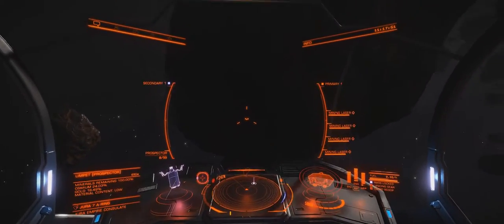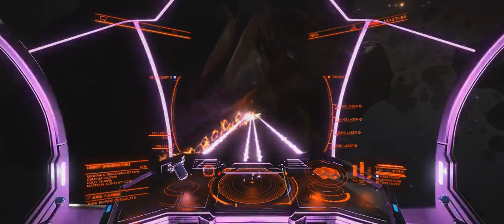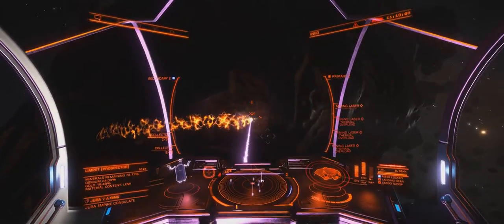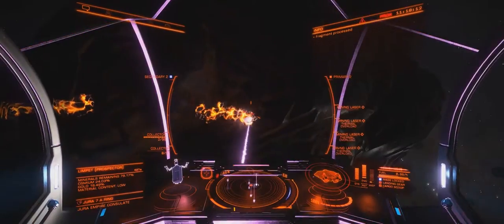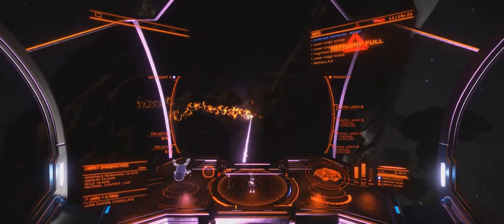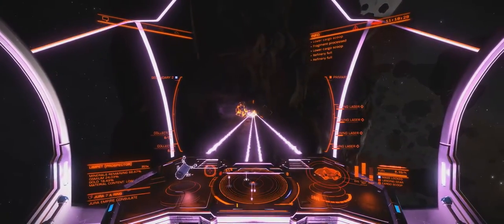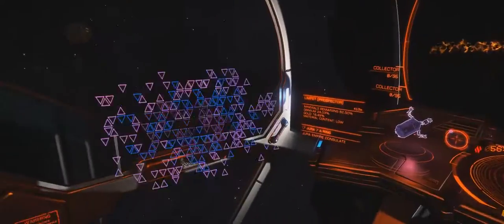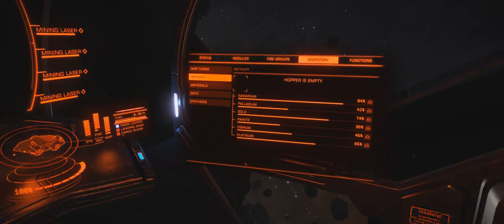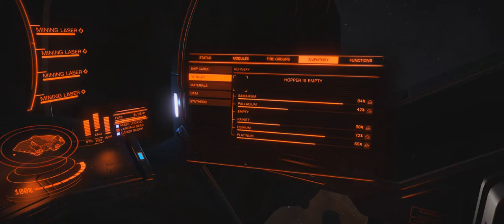Now I'm going to switch over to my collectors. Make sure you're not targeting any minerals when you fire these, because otherwise they will pick up that specific mineral and then die - and you'll run out of collectors in a heartbeat. It is acceptable to have the prospector targeted while you're throwing out limpets though; they'll still just pick up general stuff. You also probably want to put all power into your weapons so your mining lasers can run for longer. Open up your cargo hatch too - that might help. So you can see it all going in there.